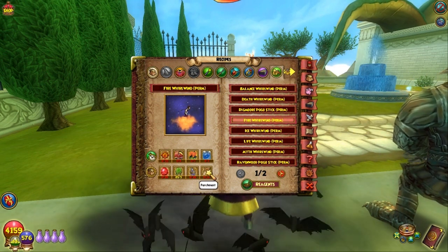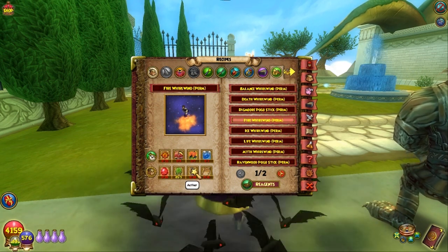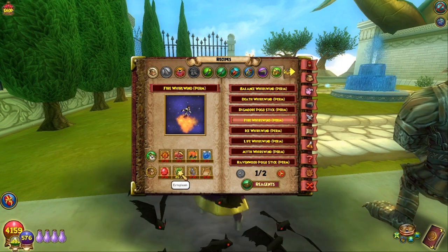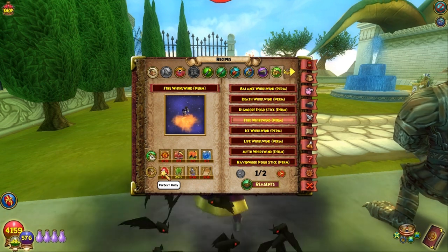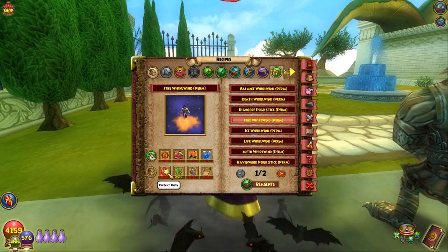You need the Parchment — make it easier on yourself and Bazaar farm for it, it's a common thing. The Aether is the same; it's in the Bazaar. The Ectoplasm is the same. The Perfect Ruby you can get at the Bazaar, or there's a vendor in Celestia that sells Perfect Rubies — actually, I think there are a couple of crafting vendors that carry them, but that's the one that comes to mind.